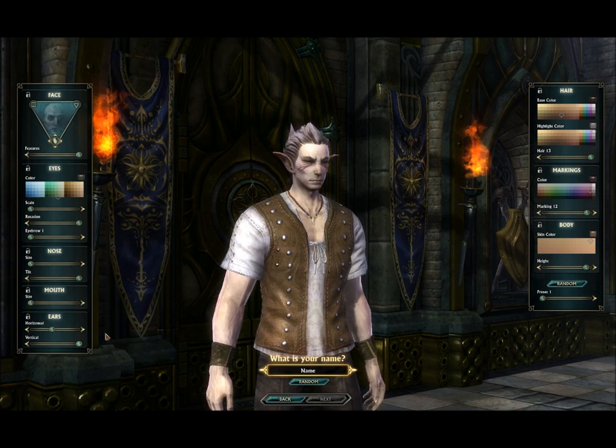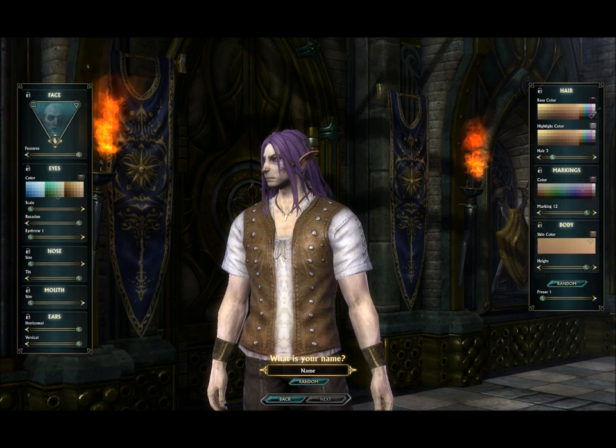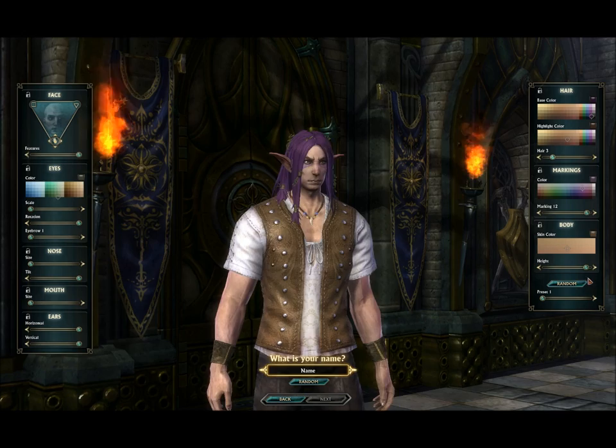Then you go on to the base colour for the hair, and you can choose which hairstyle you have — obviously it's all different for different races. You can choose the colour of the markings. This is the hair colour, so you can choose anything you want — you can mix two colours to make it lighter or darker. There's also the skin colour, and you can make the height of your character tall or small.